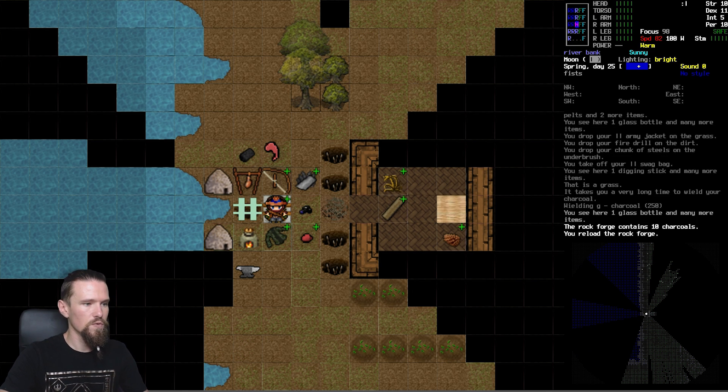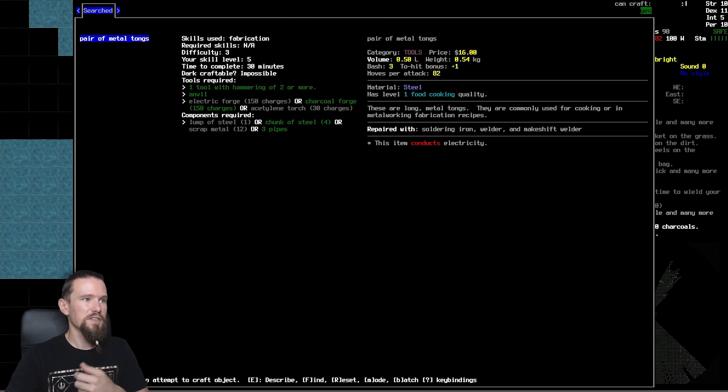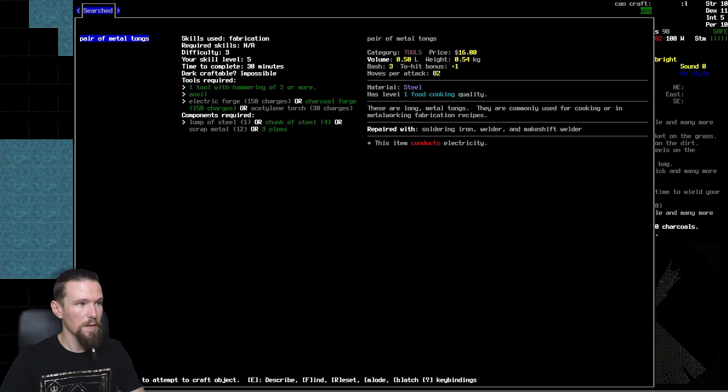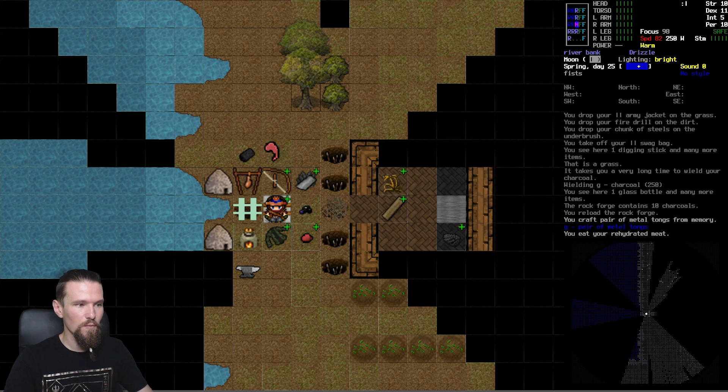Now we should be able to make ourselves some tongs - it'll take 30 minutes. These are basic metal tongs to pick up and move extremely hot things, so they're important. No chance of failing this. Actually we can use the pipes instead - let's use pipes for now. Bam! Done. Though it might be worth using chunks instead since pipes are already-made items that could be used in other recipes - I might not do that from now on. Having some rehydrated meat - we'll need to go hunting for more food soon.